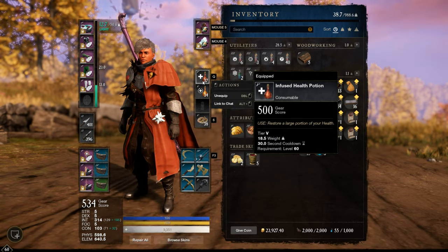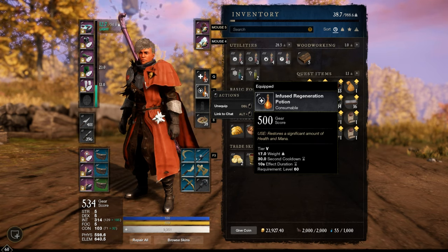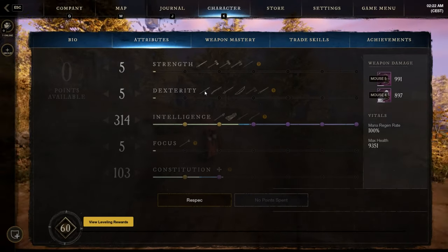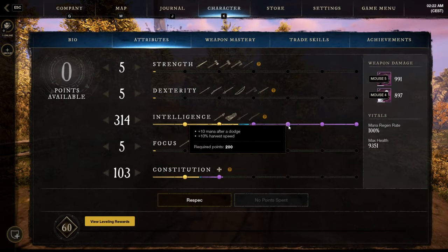As potions, I mainly use the Infused Health potions if I'm in trouble, and for sustain, Infused Regeneration potions. We don't really need the Mana potions here since we have this juicy passive from the Int passive. If we have 200 Int, we get 10 mana after a Roll Dodge. So if we Dodge, we get 15% more damage thanks to the Opal Gem, sustain thanks to this passive, and we can animation cancel — so we will be faster and deal more damage.